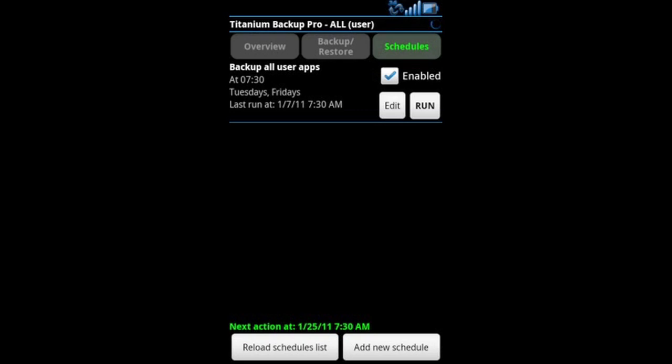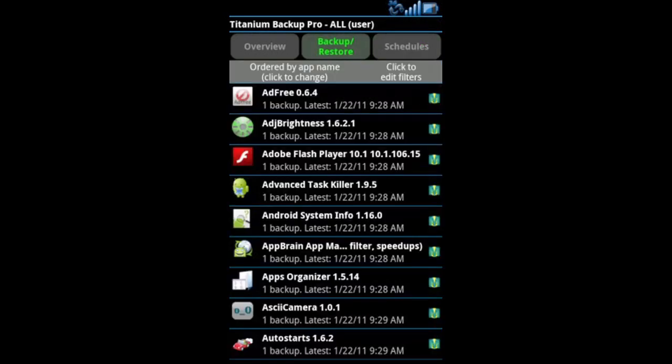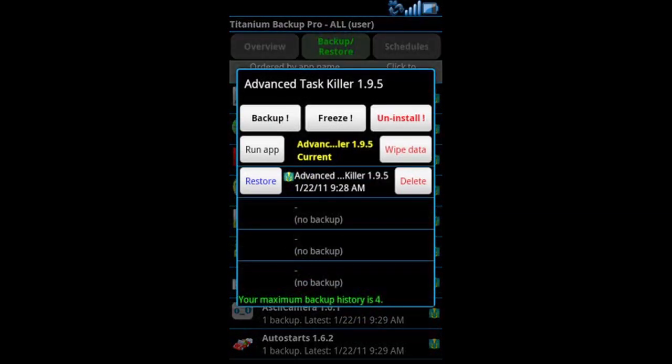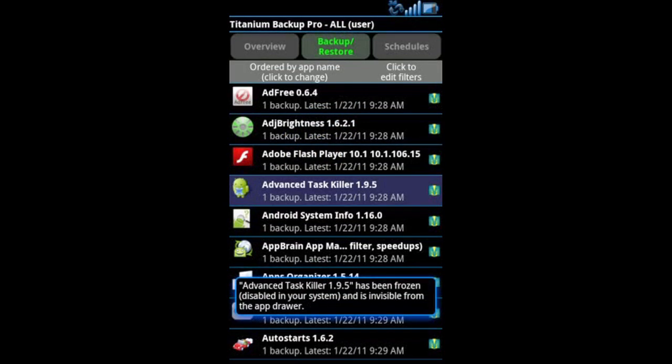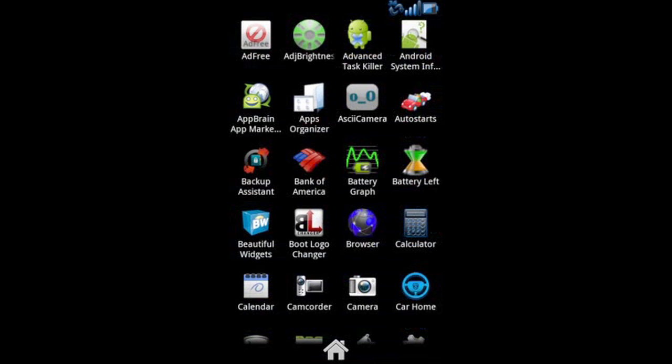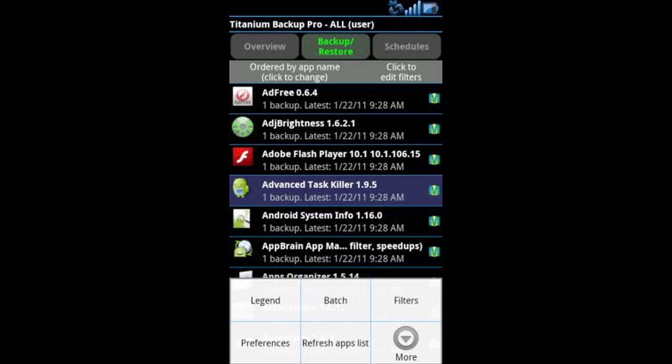I currently don't have any bloatware, but I can freeze an application I don't need. Let's use Advanced Task Killer here — go ahead and click freeze, it'll turn blue noting that it is frozen. I still see it in my applications, but if I click on it it won't run. Next time the phone boots you won't see it.